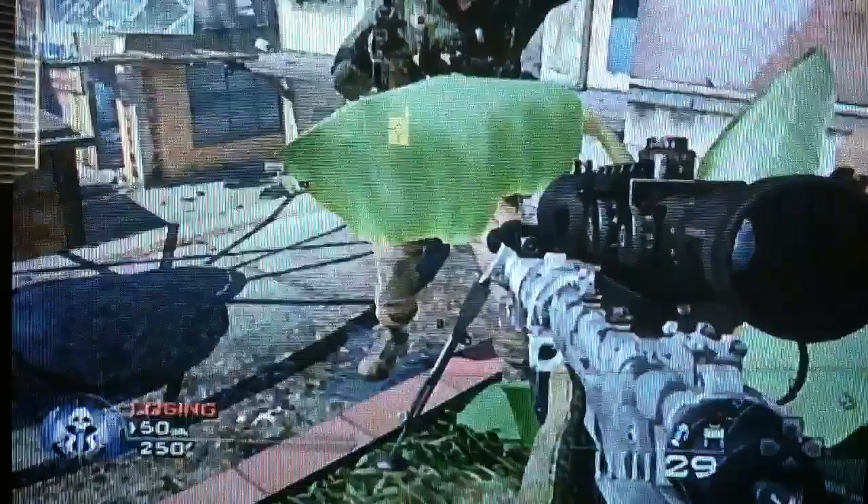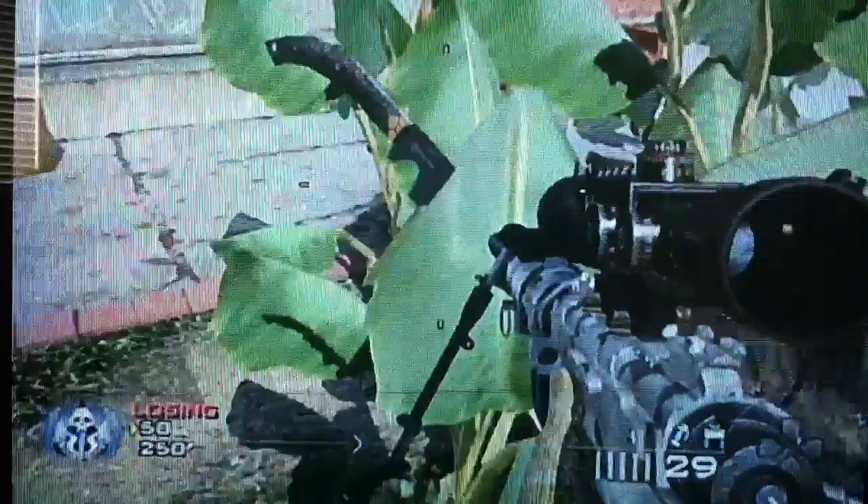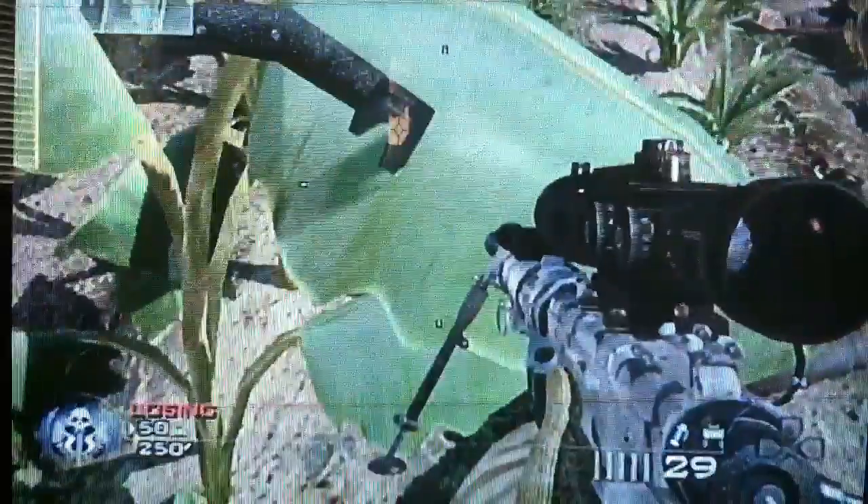We're going to go for throwing knife. It's stuck in the banana leaf — look at that. Banana leaf saves him from the knife. It is right inside the leaf right there. Look at that. Yeah, it's awesome.